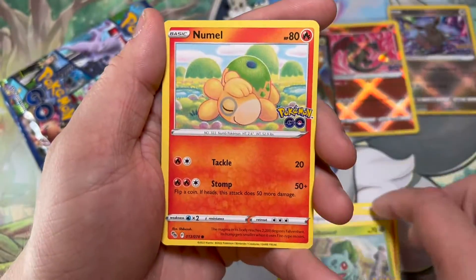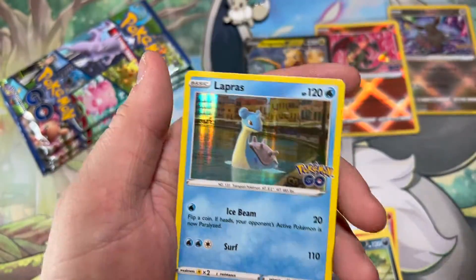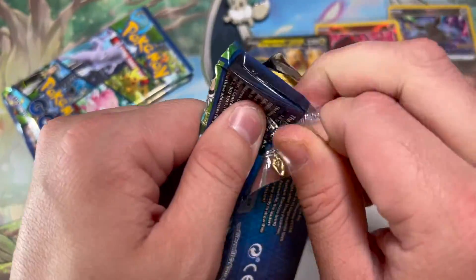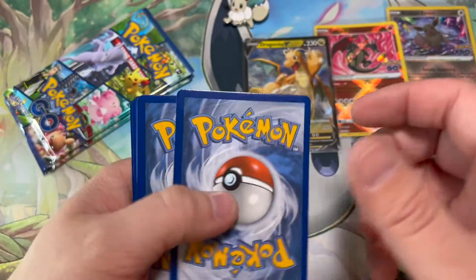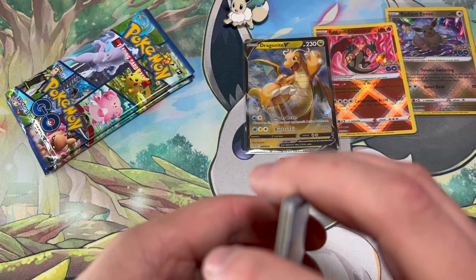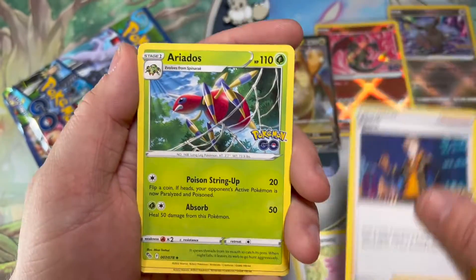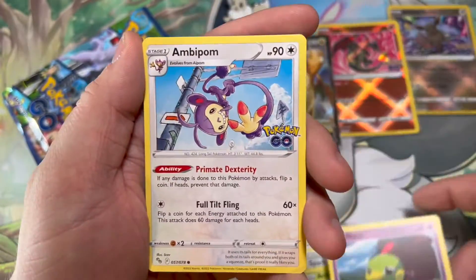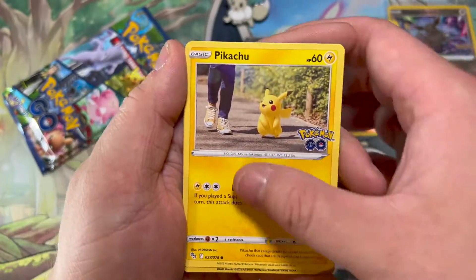You pull a lot of the same cards in commons and uncommons, but I think that's pretty normal in a smaller set especially. I don't open for the commons and uncommons — I'm looking for the hits, so it really hasn't affected me too much. I'm not sure on the pull rates, but I've pulled two Radiant Charizards and two Dragonite cards, and I think I've had 17 packs after all these are gone. I've actually even pulled a Hyper Rare Spark too. I have had nothing but good things from this set so far.